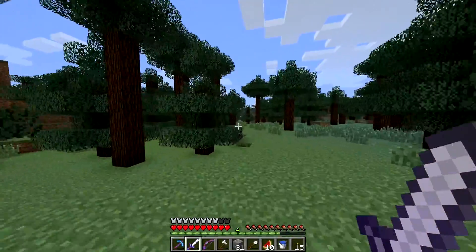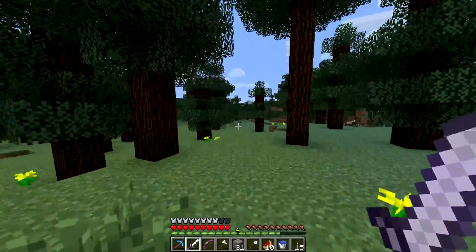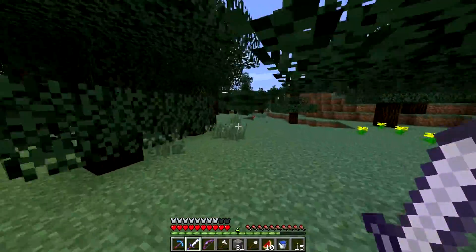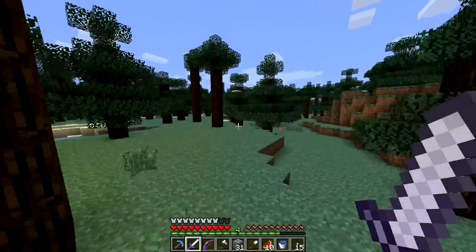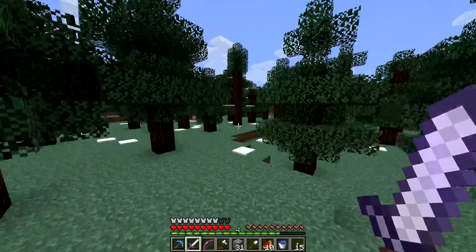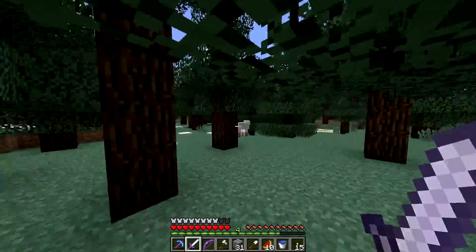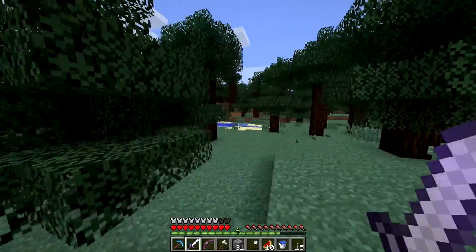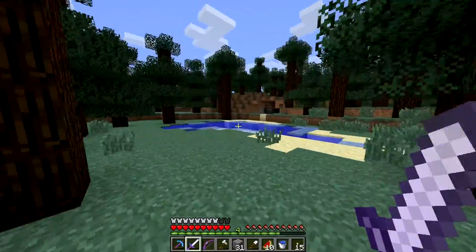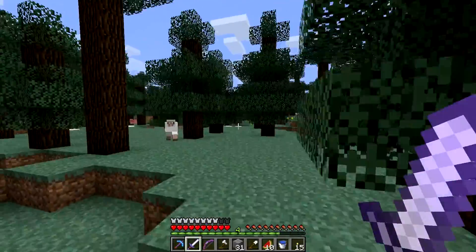We have a new player on the server — Ninja — who is Navy's friend IRL. He's decided to live in the desert. I'm not sure if you remember, a long time ago I went and found this desert — not the first desert I found, but the first one after we generated more terrain for version 1.0. I think we're having some biome changes here too.